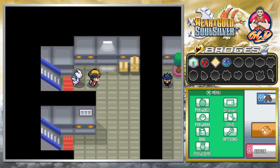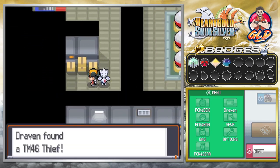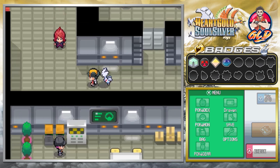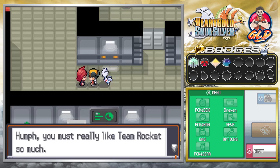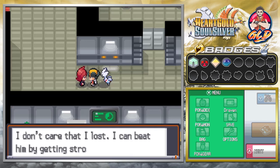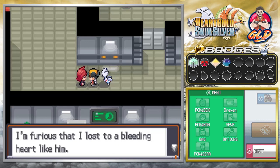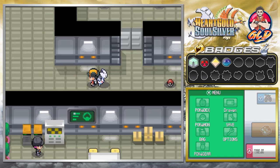We find TM46 Thief — it can steal held items from opponents. Then we encounter a Team Rocket executive who is furious about Lance: 'He told me I don't love and trust my Pokémon enough. I'm furious I lost to a bleeding heart like him.' This guy is really agitated — let's grab the item nearby and open up the room with our two passwords.